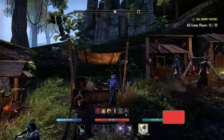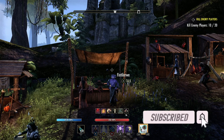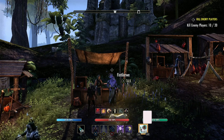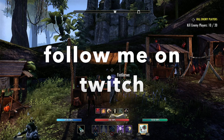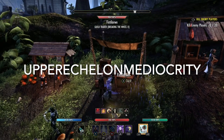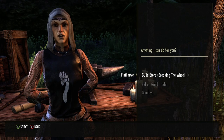Hey everybody, this is Joby. I wanted to show you guys some things you can sell that you might already have — you never know. These are items that are either easily makeable or easily attainable that you could sell in the trader. I'm here at my trader, Breaking the Wheel, to Great Guild.